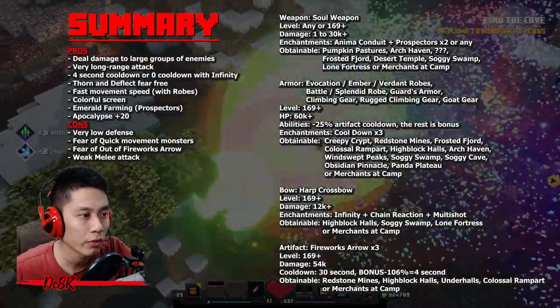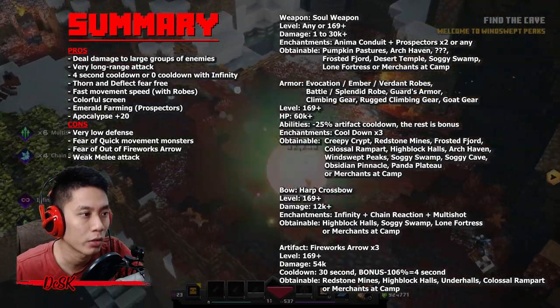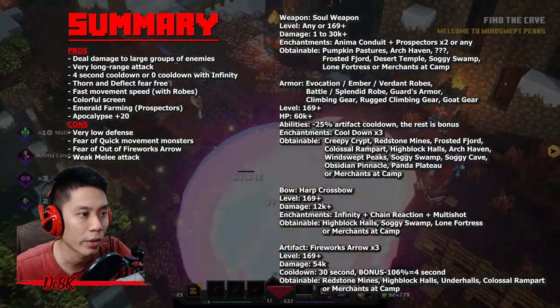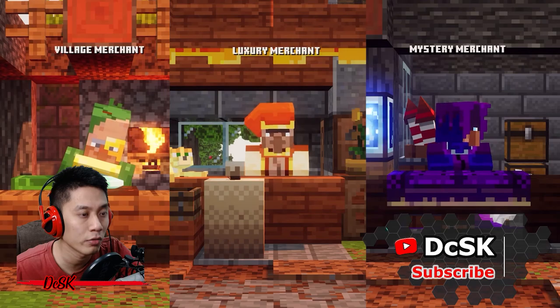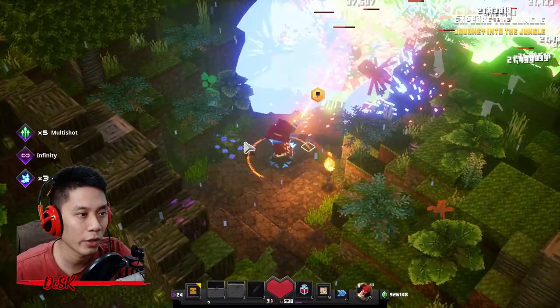For the firework arrow artifact, you can obtain it at Redstone Mine, Highblock Halls, Underhalls, and the Colossal Rampart, or buy it from any of the three merchants at camp.